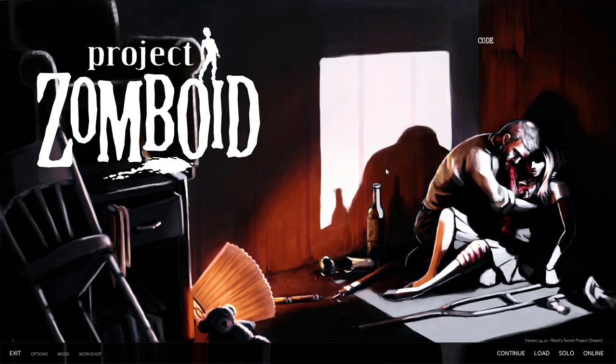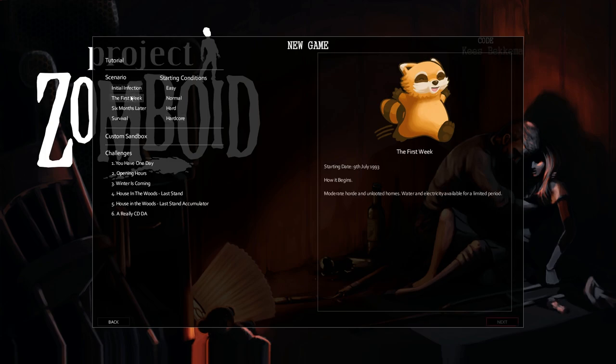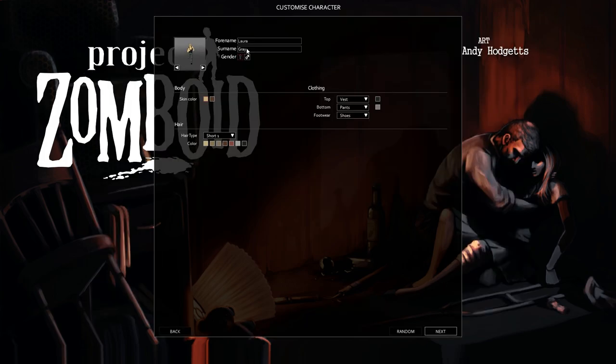So I'm excited to dig in. We're going to start a new game. We'll do just a standard first week hardcore — we could do a custom sandbox, but the first time is always more about exploring the changes than showing off the hardest of the hardcore. So we'll do first week hardcore and start in West Point. I'm not actually sure how well the other maps will work anyway, so we're going to start in West Point as per normal.